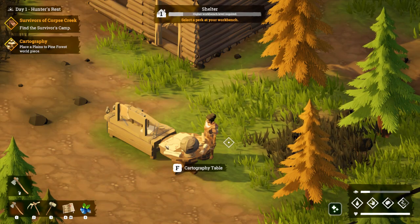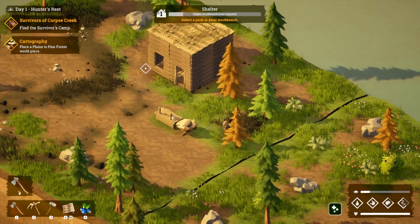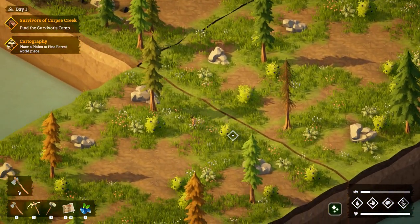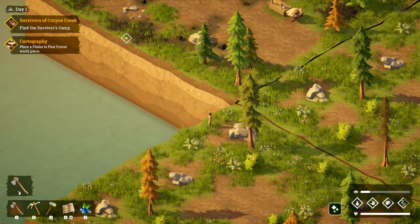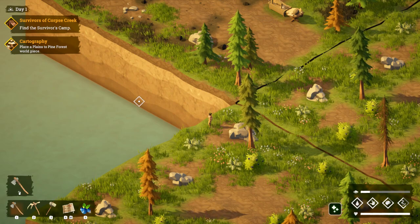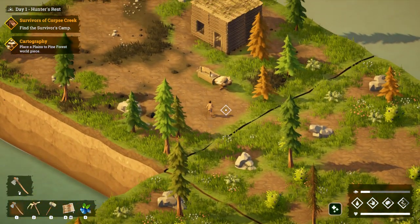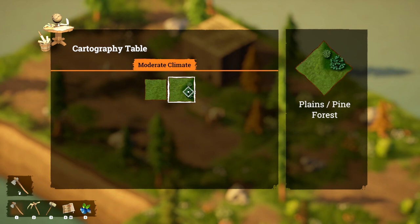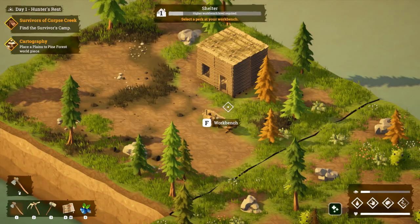So I guess that makes sense - you can't just have a plains and then go straight into a desert. Place a plains to pine forest world piece. This is the plains piece we're on here, this is another plains piece. I'm wondering if we can place it next to us here considering this tile looks like plains as well. Let me check back at the cartography table - I think I can't place the new piece yet.